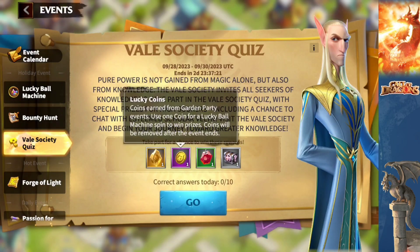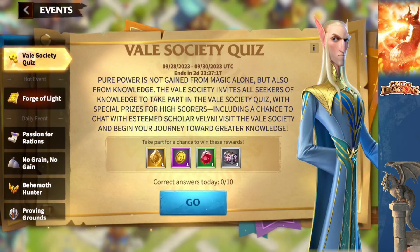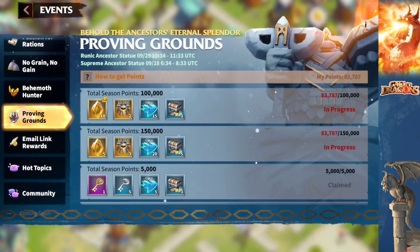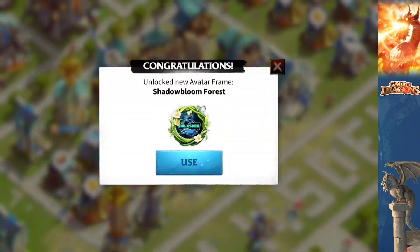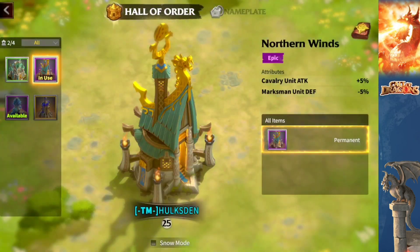Right now you can get some coins from the Bounty Hunt event. There are so many events going on during the week that will give you lucky coins. You also have the Vale Society quiz where you can get some lucky coins. And that's about it. Now we have the avatar frame unlocked — should I use it? Not yet, we're going to go straight to the city theme — it's the most exciting one.